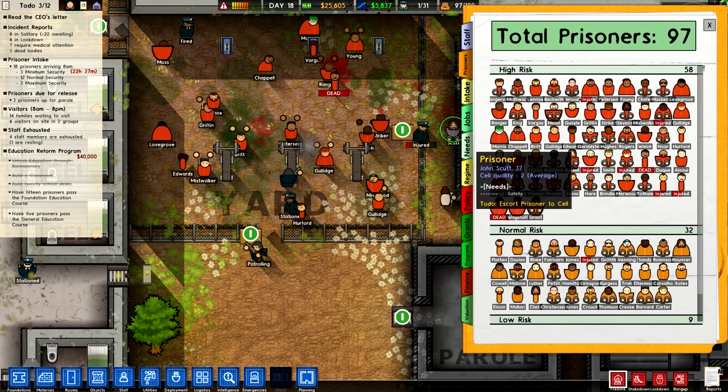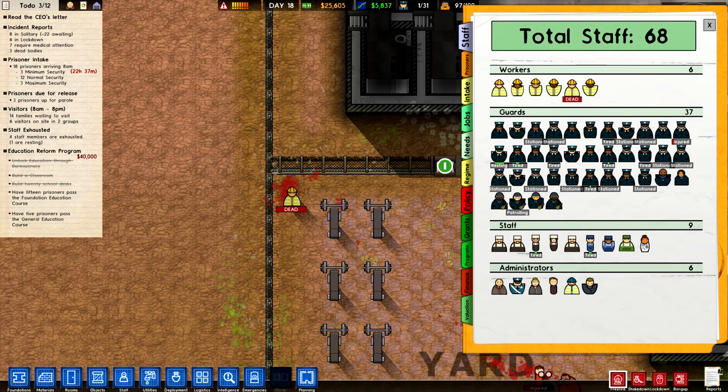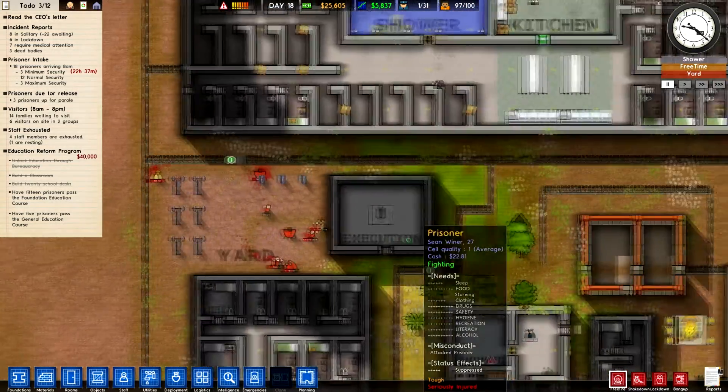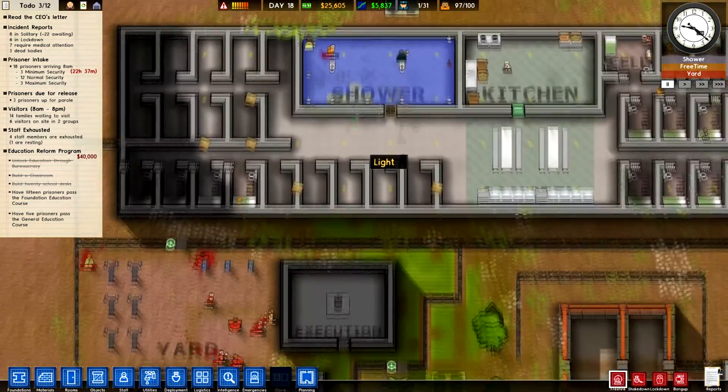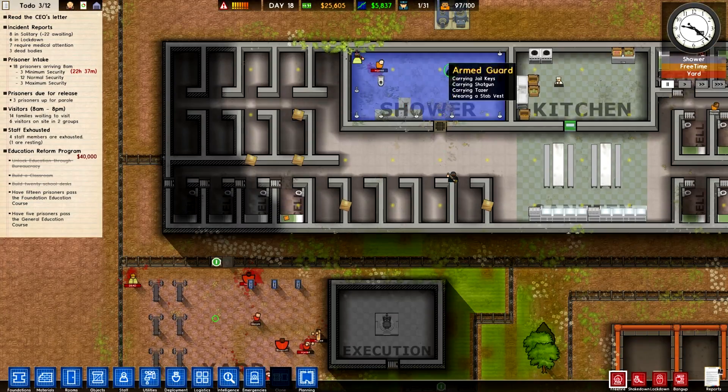Let me see what's going on. There's all kinds of tabs here — the staff tab. We had a dead worker. These guys are fighting down here. My armed guard — come down here and stop this problem.